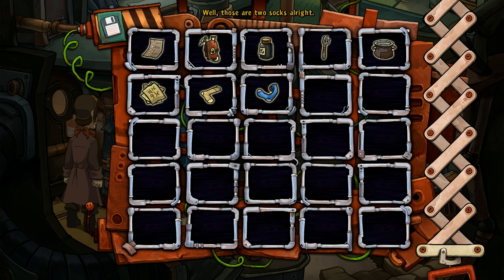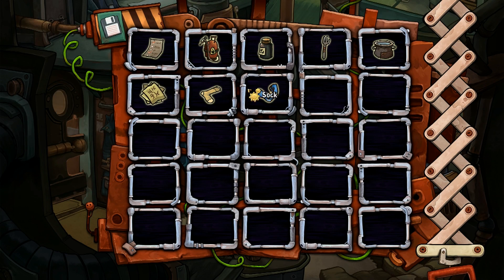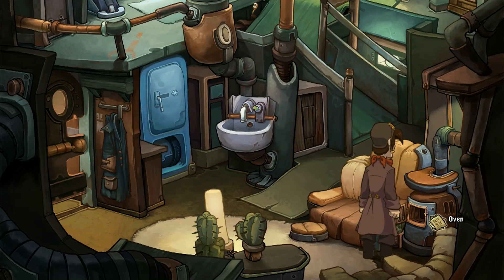Those are two socks alright, but I need a pair — I don't want to show up in Elysium dressed like an idiot. Maybe if I dye them or something. The water's kind of... I may not be an expert, but I'm sure I need a hot wash. Too bad there's no boiling water. Oh, I know what to do — these nagging notes, burn the note! Not a bad idea, but I need some more for the fire to really get going.